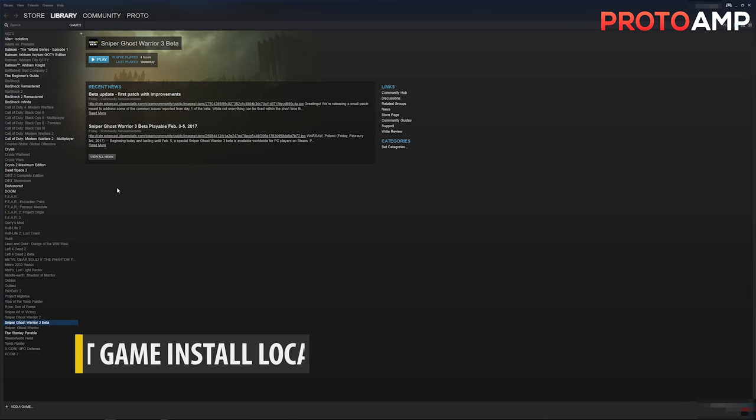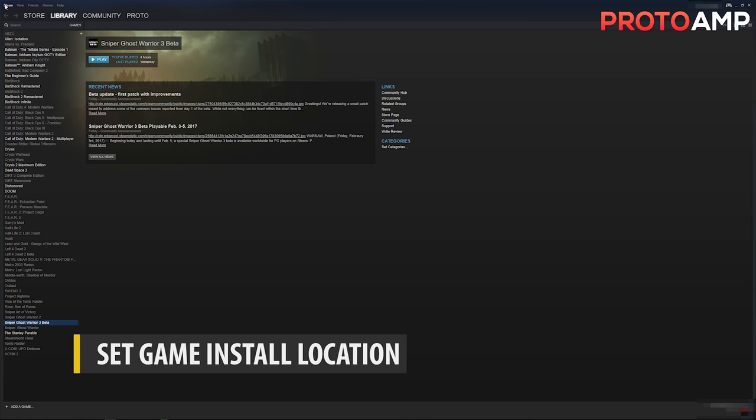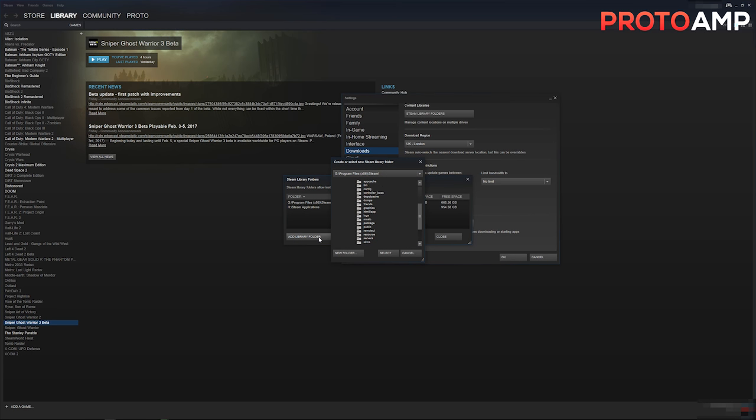This next tip is probably irrelevant for those who don't have multiple drives. If you'd like to change where your games are installed — such as to a secondary hard drive — head over to Settings, go to Downloads, and under Steam Library Folders you can add, remove, and set default folders for games. This is useful if you've got an SSD and a hard drive but don't want games to quickly reduce available disk space on the SSD. I do this myself since I have a dedicated drive just for games.